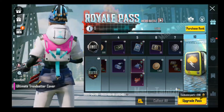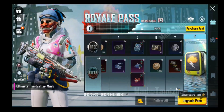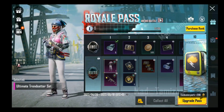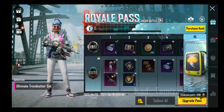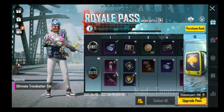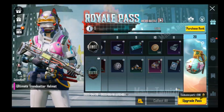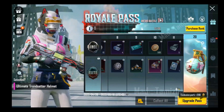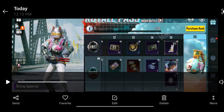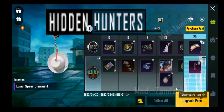I will tell you a little more. Next one is a mask. This is a Royal Pass mask — it is not free. I will tell you a little more about the mask outfit or dress. Here we will have a helmet. There is a small helmet, and there is a 3-helmet. There is a free emote and a jump.